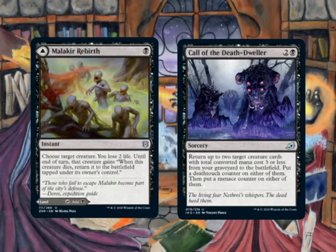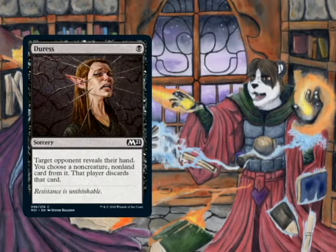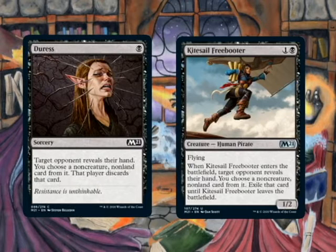You'll see why, because we have cards that recur from the graveyard from the new set. To start off we have our hand disruption spells: four Duress and four Kite Sail Freebooter. The trade-off is that these aren't catch-all discard spells — Duress hits non-creature, non-land, and Kite Sail Freebooter gives the card back if it leaves the battlefield. But on the upside you get to see their hand and know some information.